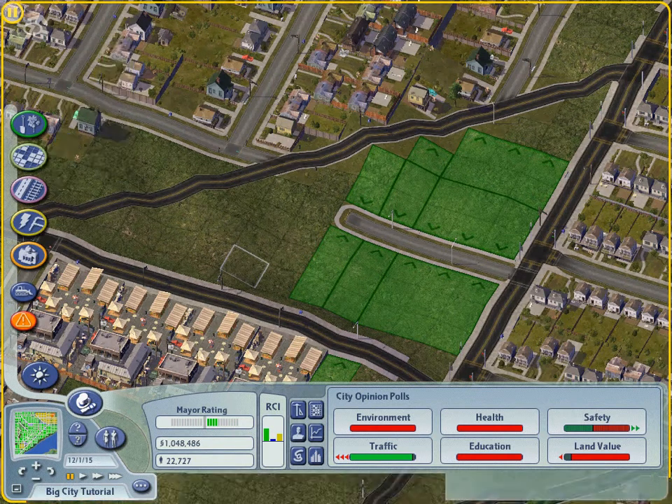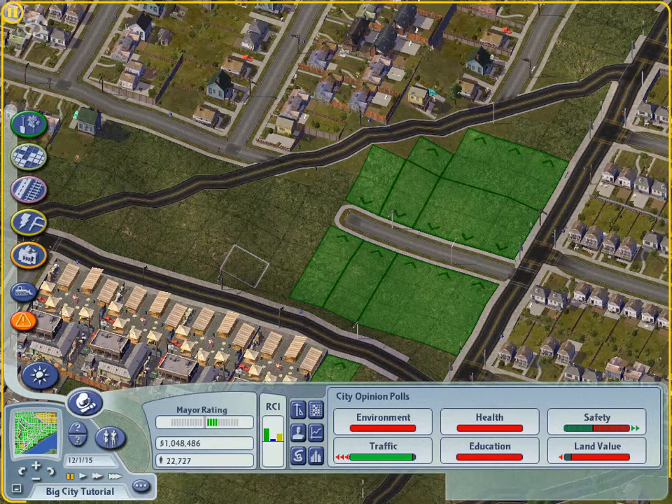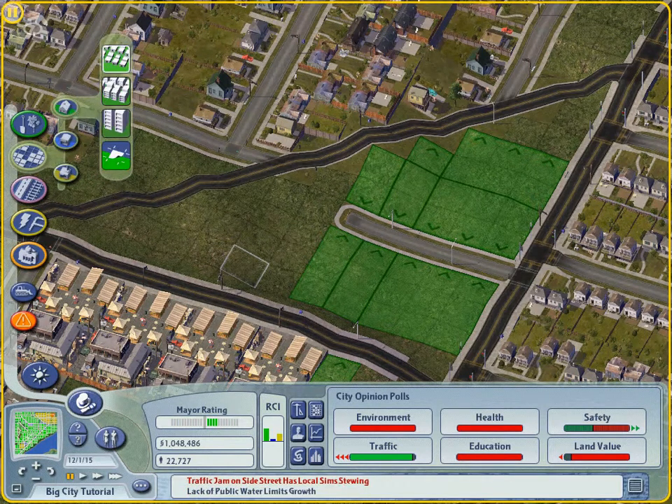Never confuse zone type with occupant type. Low density residential, which is a zone type, is not the same thing as low wealth residential, which is an occupant type. Density specifies building capacity limits — the difference between single family dwellings and huge apartment buildings. Wealth specifies the standard of living for the residents. Low zoning density can allow for low, medium, and high wealth residential development.